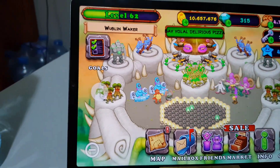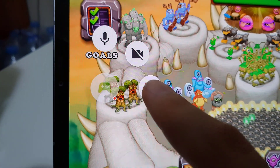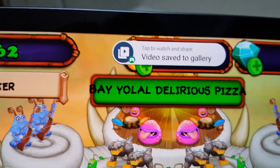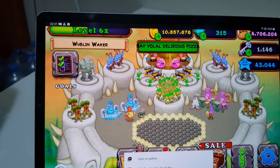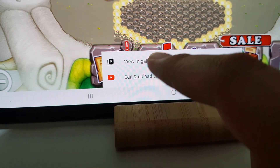All right, let's go and end this record. How to end the record — look, there is a screen over here, press this one. Now it's saved. It says: tap to save and share, Video gallery. I just tap it and it says: save in gallery, or edit, or upload on YouTube. I want to save it in gallery.